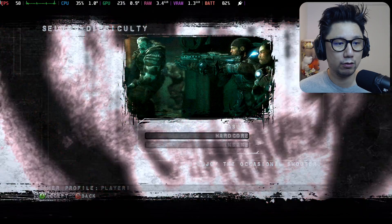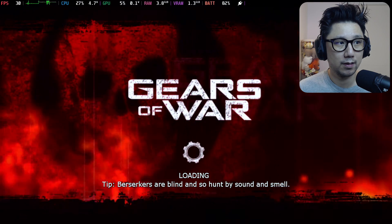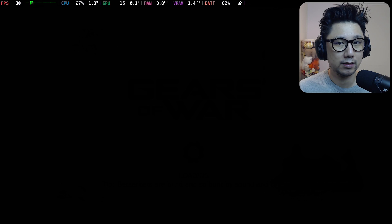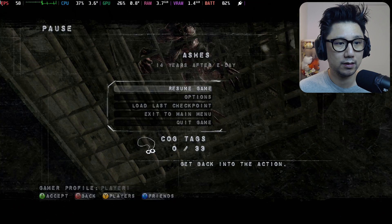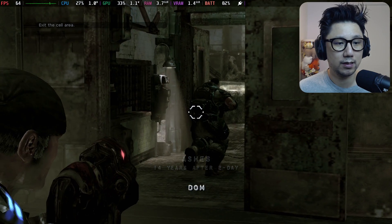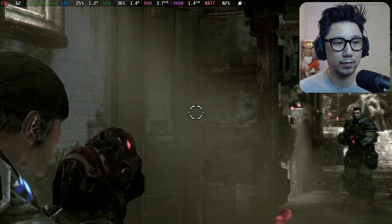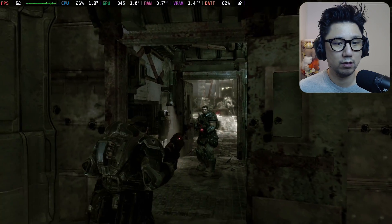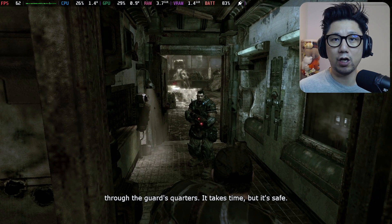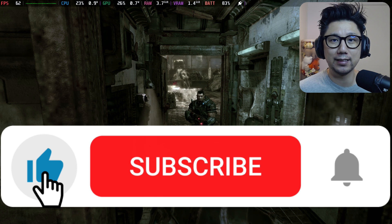Let's test the campaign - single player, new campaign, casual difficulty. You get 60 fps pretty easily. There's a little stutter when you first open fire but all is good. I hope this video helped you out - let me know in the comments if you have any issues, hit the thumbs up, and I'll see you guys in the next one.